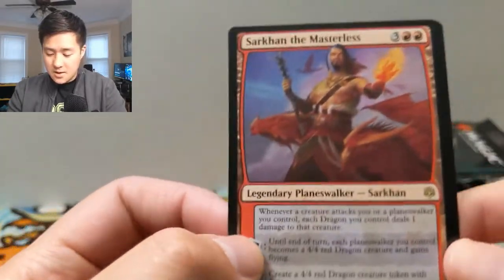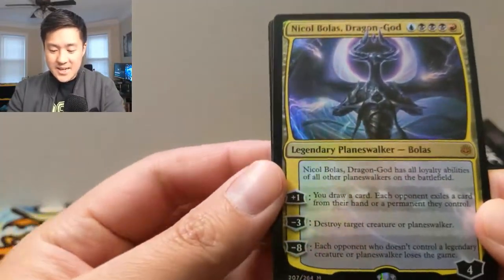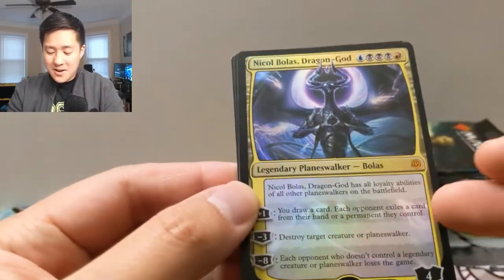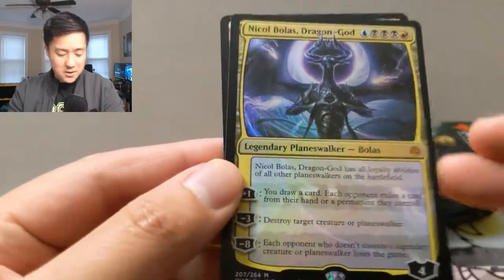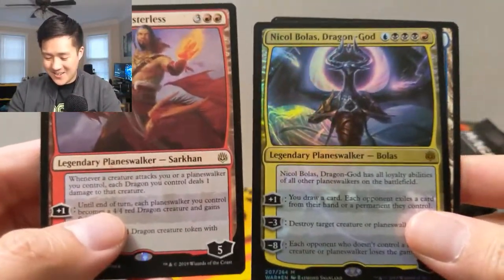All right, so our first pack — we have a Sarkhan the Masterless. Very nice pull right there. Oh my gosh guys, this is like the most expensive card in the set and we just pulled a foil! This is like the most amazing pack ever. Are you serious right now?